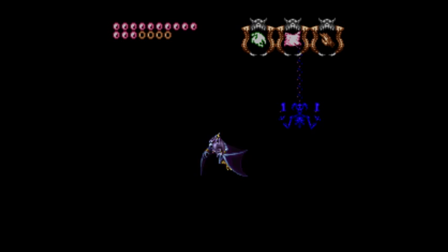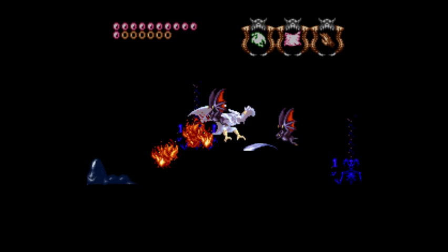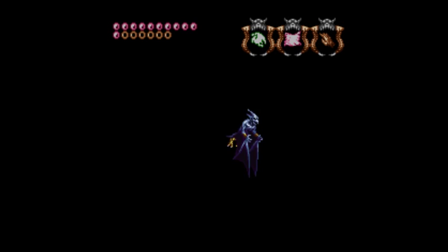You have to use the air crest to fly upwards. Obviously you can't see what you're doing. The best strategy is to just kind of make a rush for it and hope for the best.